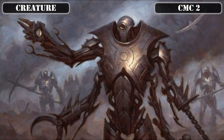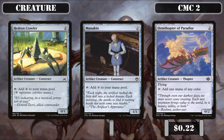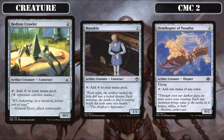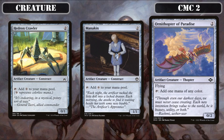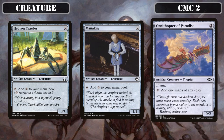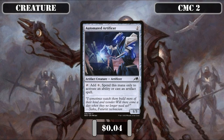It's then on to the CMC 2 slot, which opens with mana dorks: Hedron Crawler, Mannequin, and Ornithopter of Paradise, all of which tap for a mana. The first is a 0/1 that taps for colorless, the second a 1/1 that also taps for colorless, and the third a 0/2 flyer that taps for any color — cheap sources of ramp to help speed up our mana base, in addition to being extra 5/3 bodies when Graz comes down. Automated Artificer is a 1/3 that taps for a colorless we can only spend on abilities or artifact spells, making it a power stone on a body.